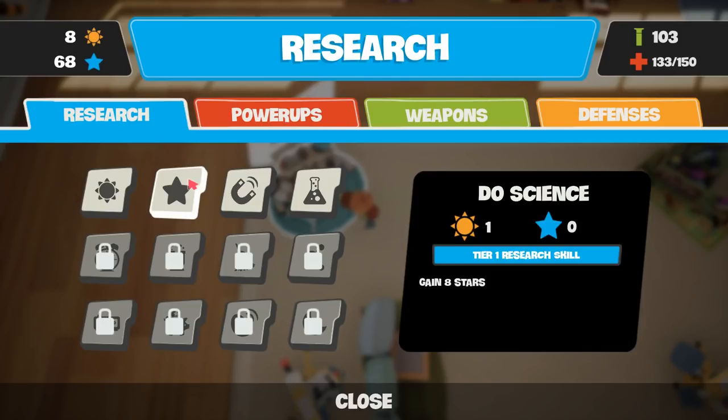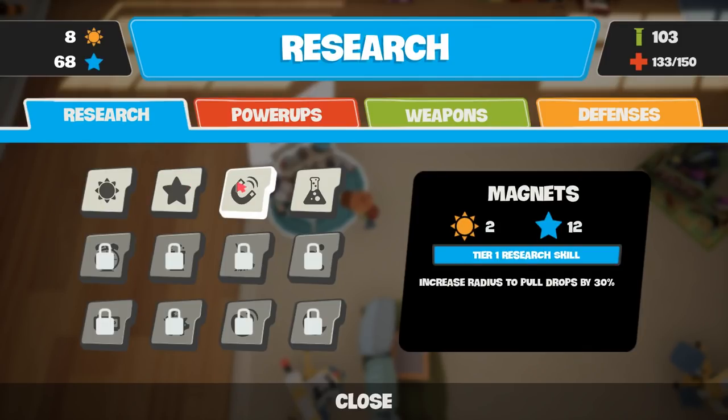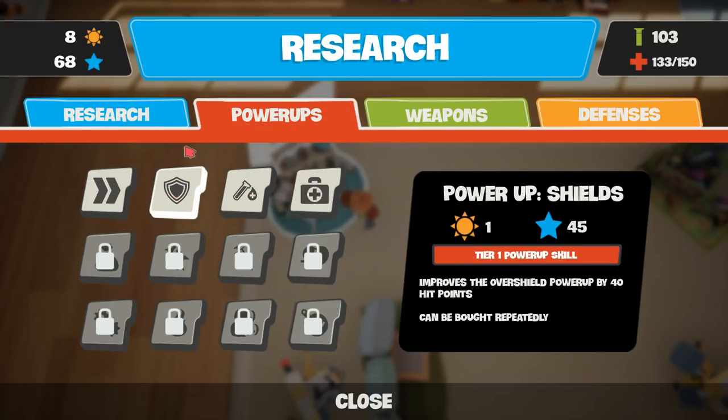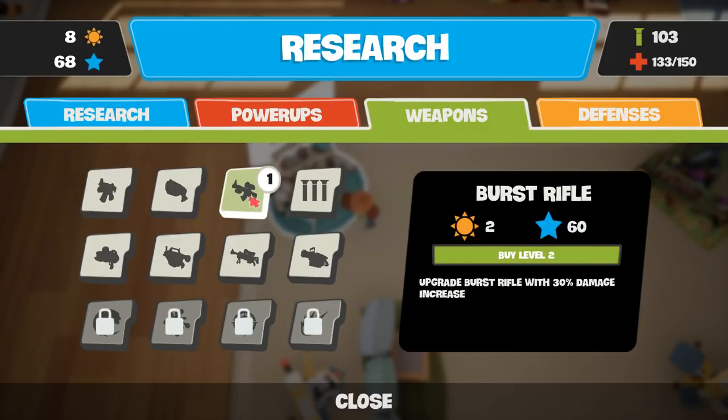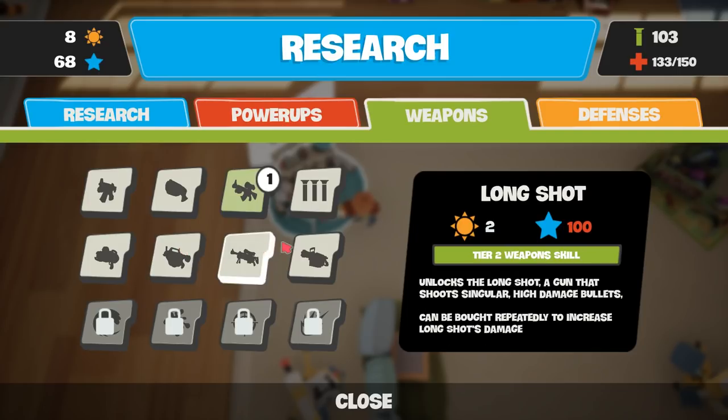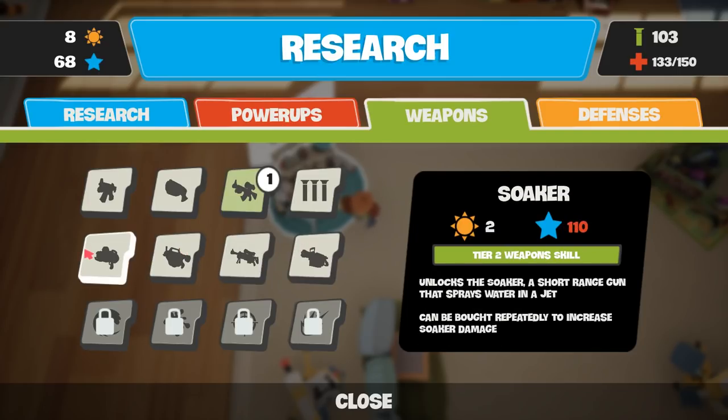Do science - gain eight stars. I didn't know you could do this. You could actually turn suns into stars. Clever. And there's various other things as well - power-ups, things like health and shields. Weapons - so I've got that one, I've unlocked that. And there's a few scavenging options as well as actual weapons.